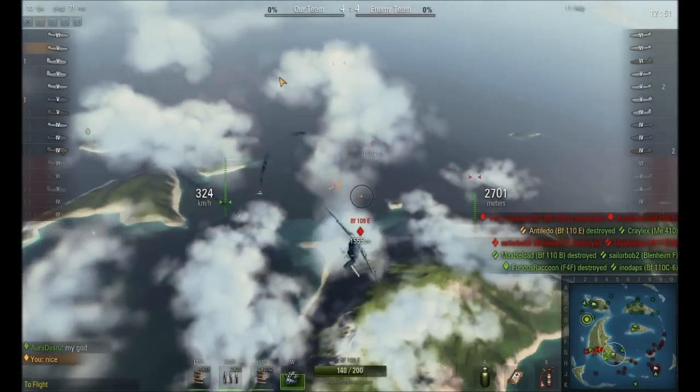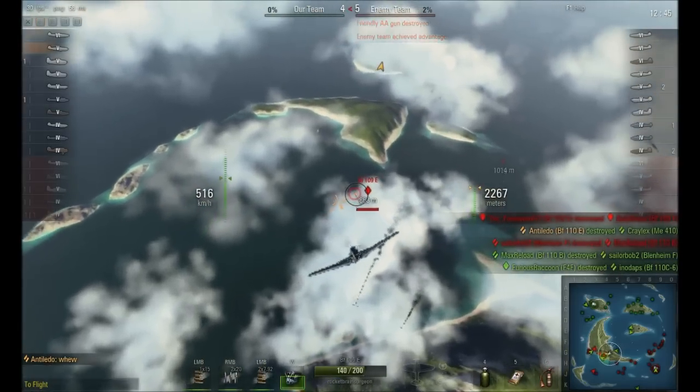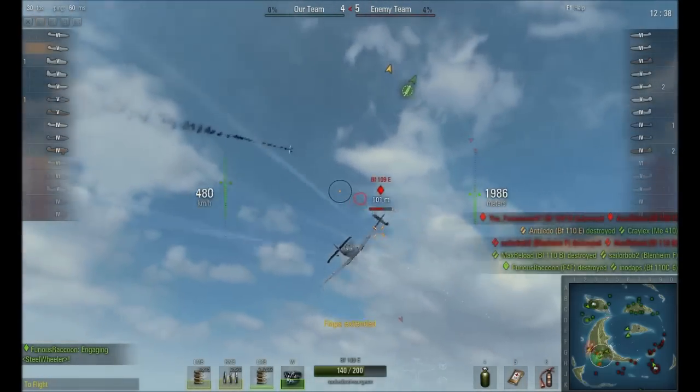So when I'm making the turns at this altitude, you may see me boost rather than put on the flaps, because I don't want my speed to drop too low. I'll basically stall in air and be an incredibly easy target for the opponents.